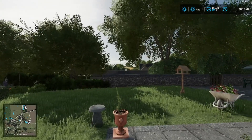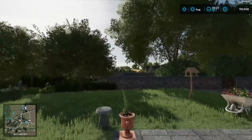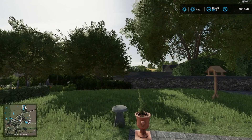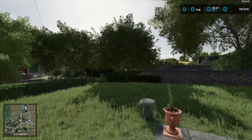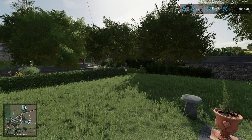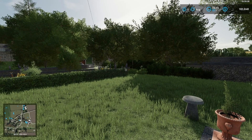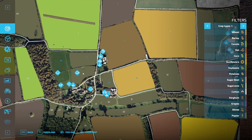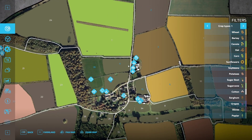Obviously when you start out you're going to start out with around a hundred thousand dollars, or maybe 1.5 million dollars, whatever level farm you start out with. Now one thing about this particular map — I think it's also available on other maps, but I want to show you on this one. If we go to the map overview, I'm starting out in the beginner level so there are some fields here. But let's say you start out on a different level and you don't have any fields and you don't have a ton of money either.